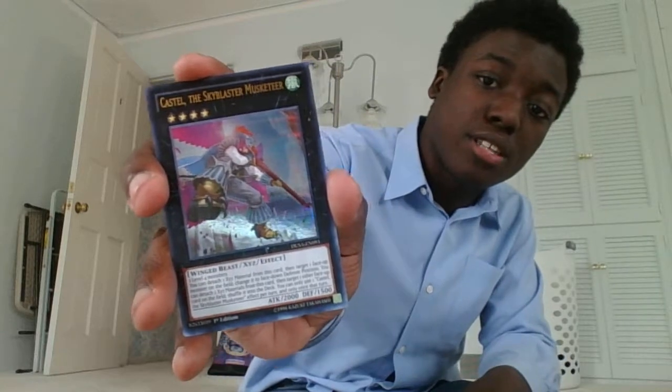Castel the Sky Musketeer — I'm so happy I got one. Gladiator Beast Gyzarus — I'm not a fan of Gladiator Beasts; they don't use Polymerization. Castel's effect sends cards from the field back to the deck and can change cards to face-down defense position. He's 2000 attack. Clear Effector — if sent to the graveyard as synchro material, draw one card. A synchro monster that used this card as material cannot be destroyed by card effects.